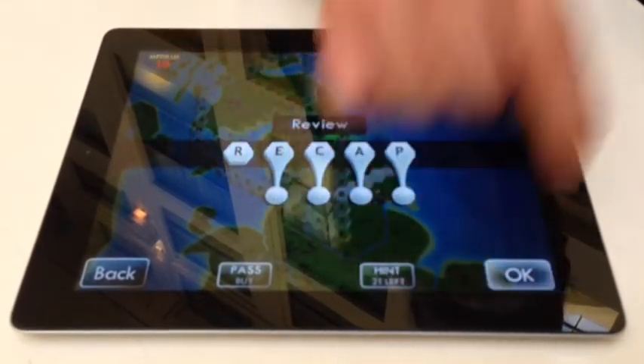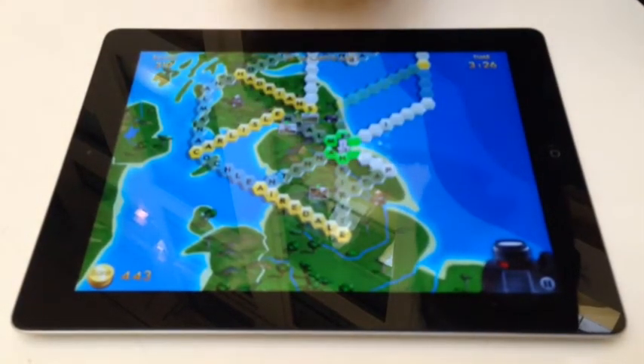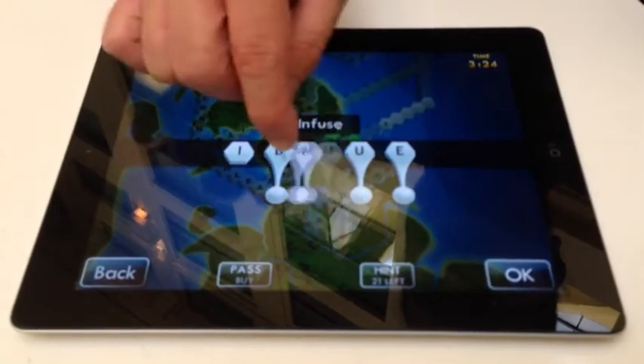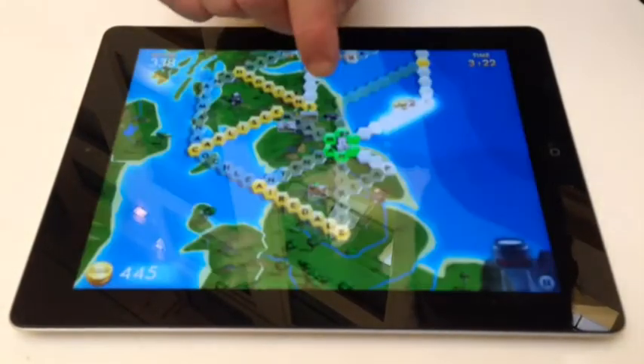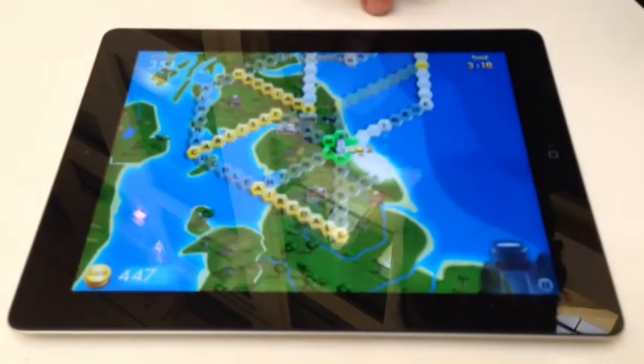Review, recap — there are 30 words per grid. I've got now 15 left, so I'm halfway through and I've got to start motoring. I'm not going to complete the whole grid — I'm just going to get the green letters.